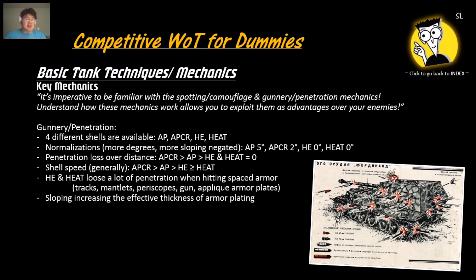Understand the penetration and gunnery system. There are four shell types: AP, APCR, HE, and HEAT. Normalizations are 5 degrees for AP, 2 degrees for APCR, and 0 for HE and HEAT. Better normalization means more sloping is negated, giving better penetration. Penetration loss over distance is worst for APCR, then AP, then HE and HEAT. HE and HEAT also lose a lot more penetration against heavy spaced armor such as tracks, mantlets, periscopes, guns, or appliqué armor plates. Sloping increases armor effectiveness but also defeats HEAT and APCR more reliably due to normalization differences.